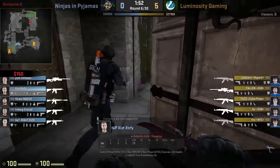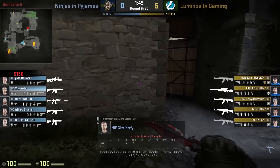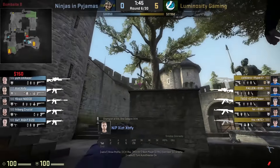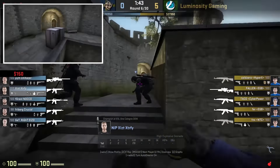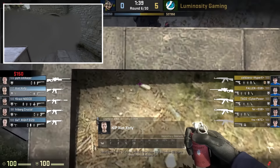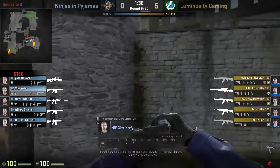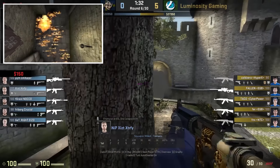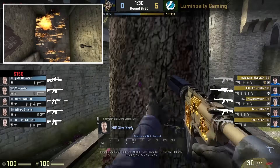NiP do end up winning the round, but we'll just be focusing on the molotov control at long, as that is what I want to highlight. Starting with Exist, he throws a smoke towards B long to try and prevent Luminosity from pushing past the point where the molotovs will land. He also throws his nade to stop Luminosity from pushing up and catching everyone from NiP with a molotov in hand. He actually gets boosted up to the tree to throw his molotov, which lands at the front of long.